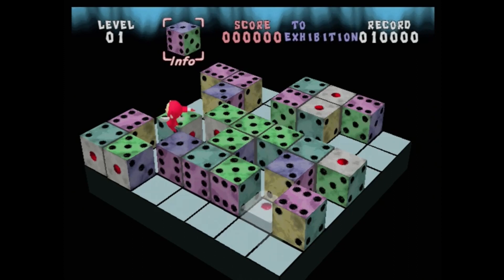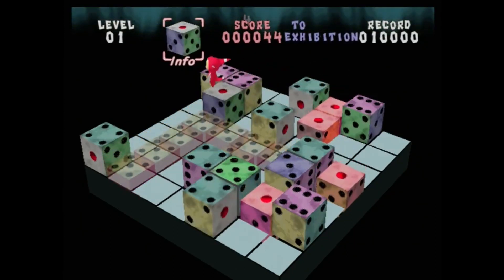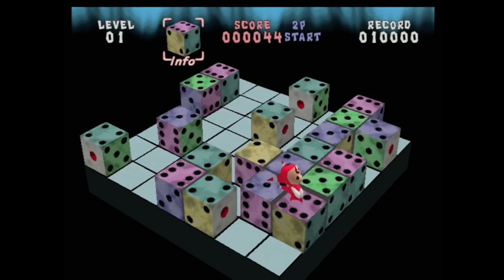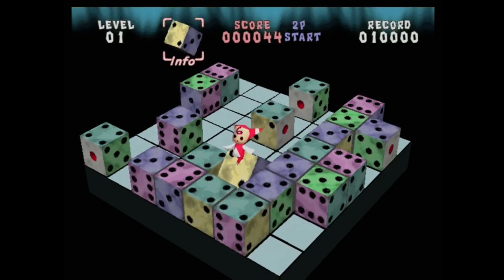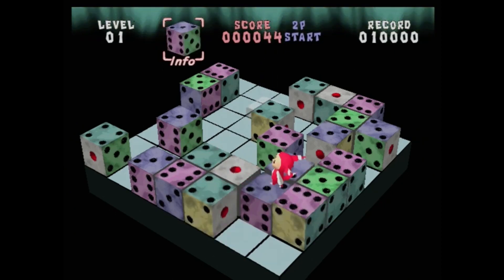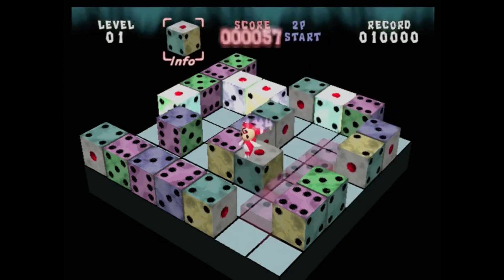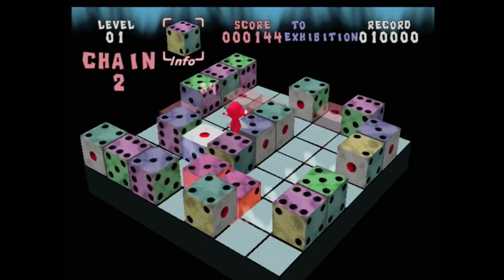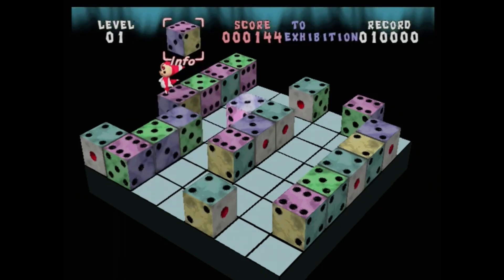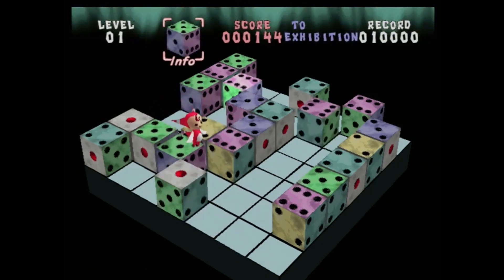Now, did that description kind of leave you at a loss? Well, don't worry. I've got two bits of advice. The first thing is something called the rule of seven, which simply means that the number on the top of the dice and the number on the bottom will always equal seven. For example, if the top is showing six, the bottom is a one. If the top is a five, the bottom is a two. The other thing I noticed is this is one of the few games where they have a manual on the disc — it's part of the main menu.